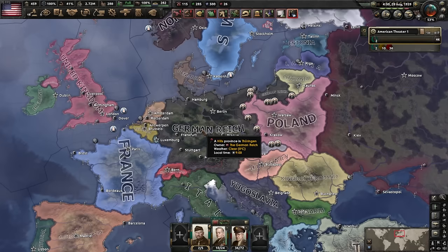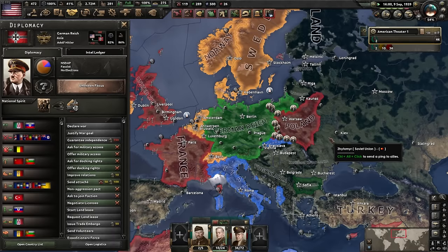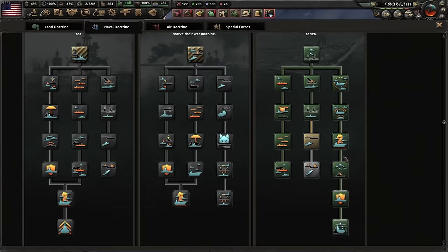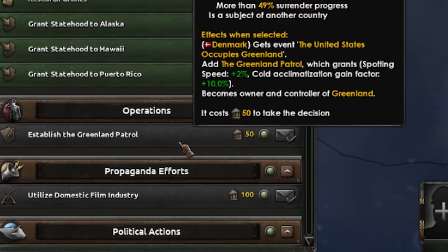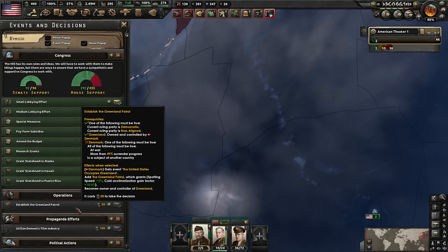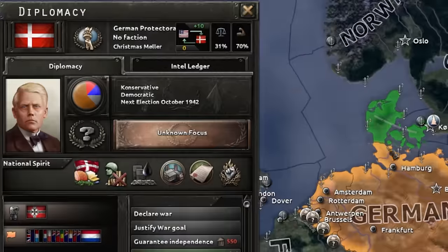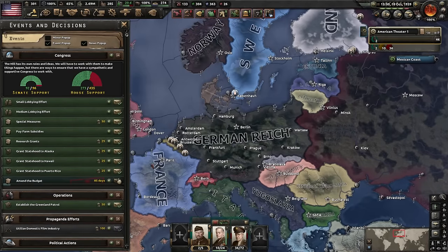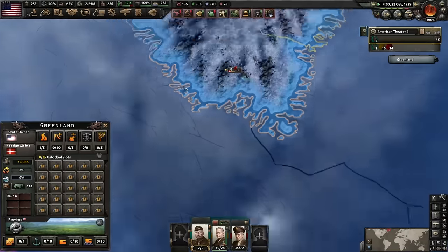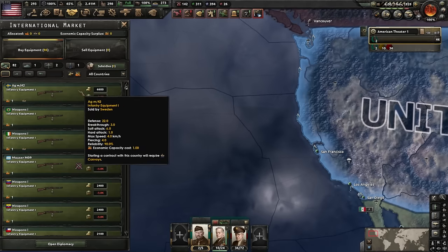The USS Panay incident event was meant to fire in 1937 but never triggered. A significant event has happened in Europe — war has begun. We finish our naval doctrines and establish the Greenland patrol. Denmark has surrendered, becoming a German puppet, so we buy Greenland. Natural clay of the Americans — Greenland is now ours.